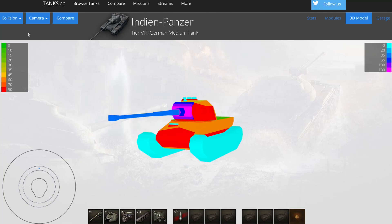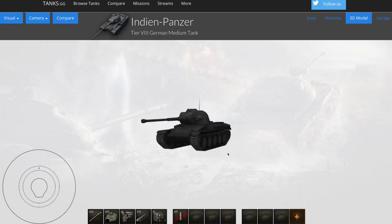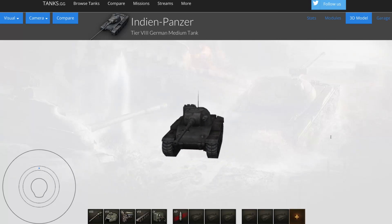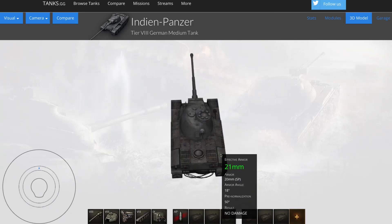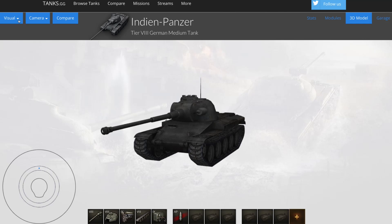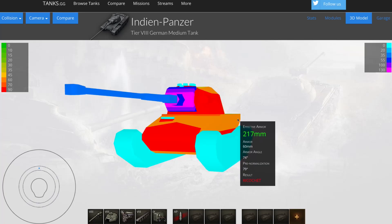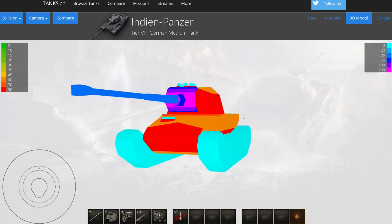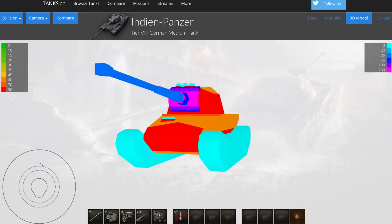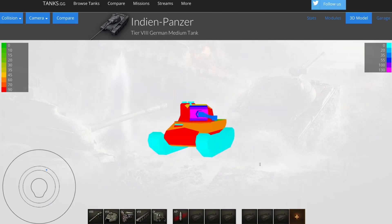What makes this more effective than it should be — looking at the visual model — is that the Indian appears wider than it actually is in the armour model. The toolboxes and muffler exhaust system running down both sides are not actually hitboxes. This causes people to fire off too soon and aim wider than they should, hitting the back of the machine where the angle is sharper and the armour more effective. From this angle we're looking at about 200 to 230mm of effective thickness, enough to bounce a lot of top guns at tier 8, and at the lower section over 300mm of effective armour thickness.